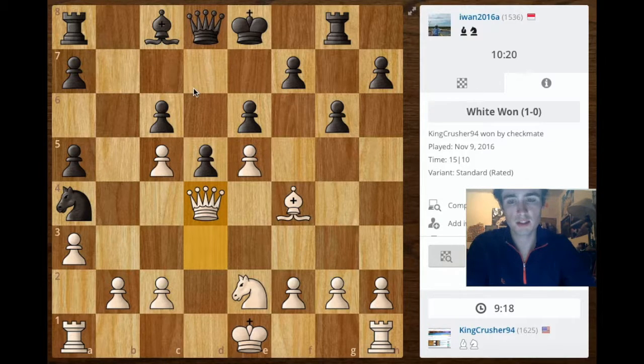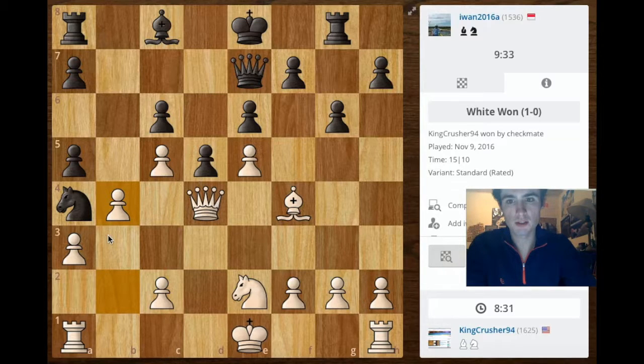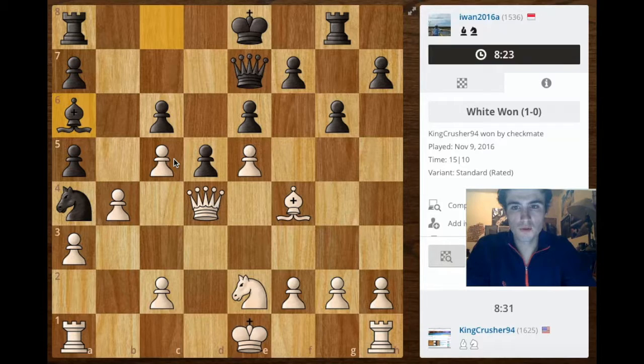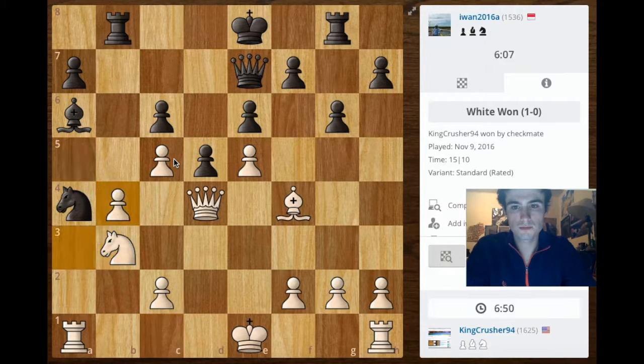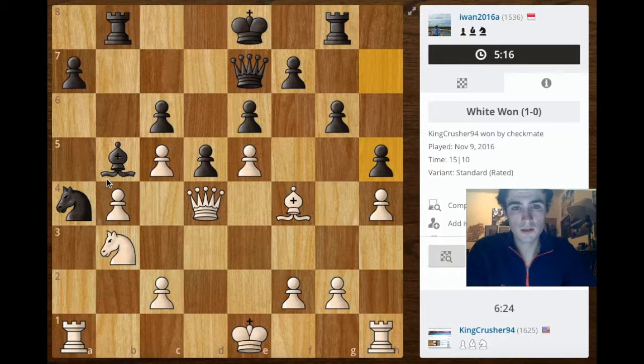He goes ahead and threatens that pawn, and now he's trapped — this is a trapped piece right now. Can't move right here, can't take this pawn, nothing can protect it. He moves his queen here and I unfortunately released the trap — I can no longer take with the queen. But for some reason I wanted this pawn really bad. Anyway, he does the right move and comes over here with the bishop. I now want to attack this king, which has been in the middle of the board too long, and take advantage of the fact that this bishop and knight are basically useless.